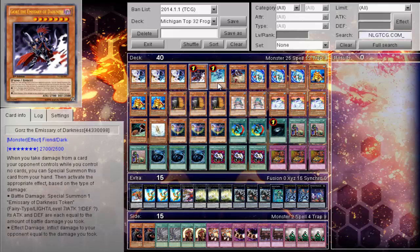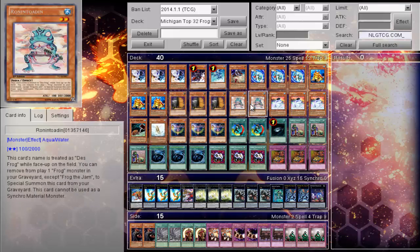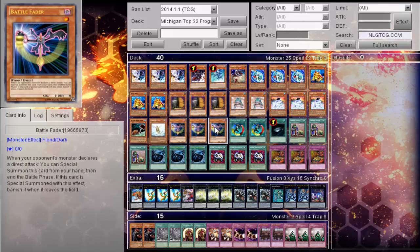Triple Light and Darkness Dragon. One Gorz. One Tidal. One Darkness Spirit. Triple Sea Lancer. Triple Swap Frog. Triple Maxx C. Two Ronintoadin. Triple Dupe Frog. One Poison Draw Frog. One Treeborn Frog. And Triple Battle Fader.